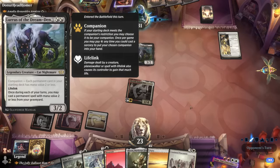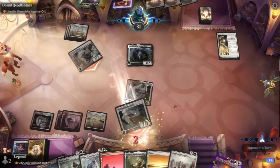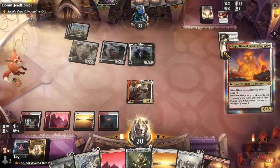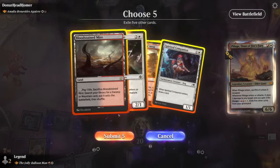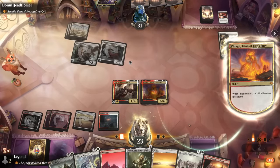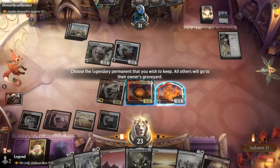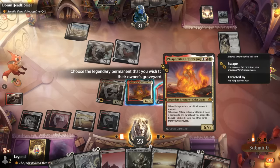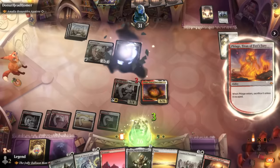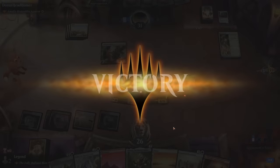We go for the escape and deal with Lurus. We could activate the Balloon Man to get another Flage and attack with it to take out both their remaining creatures — but we'd rather keep Flage on the battlefield and just get one trigger, taking out the Vampire. Next turn Flage can attack. This combo is pretty strong and our opponent scoops it up.